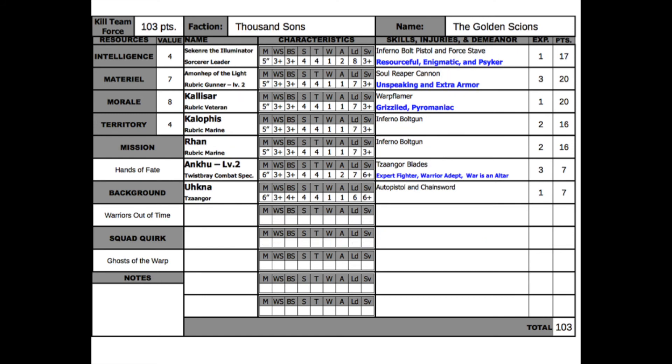For the recruitment phase, Sister Serial recruited three new judges: Judge Dredd is the new leader, Judge Macklin is the new Comms Specialist, and Judge Cooper is a new Tempestus Scion replacing one who was killed. For the Golden Scions, not a single member was injured. For advancements, Ramo Hep-Tep the heavy leveled up to level two, learning Overwhelming Firepower and gaining extra armor. Tzaangor combat specialist Unka also leveled up to level two, learning the Defensive Fighter trait and Warrior Adaptability. Their resources: Intelligence 4, Material 7, Morale 8, Territory 4. Record: 1 win, 0 losses.